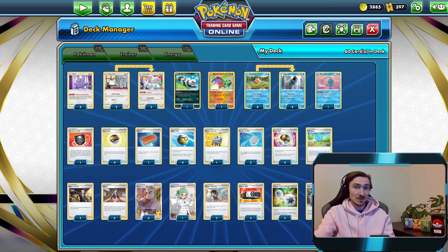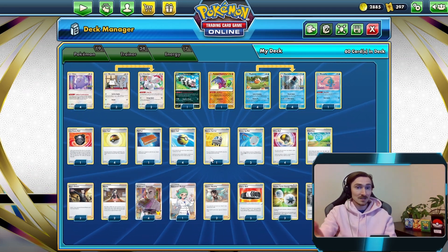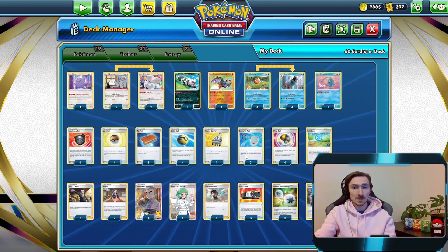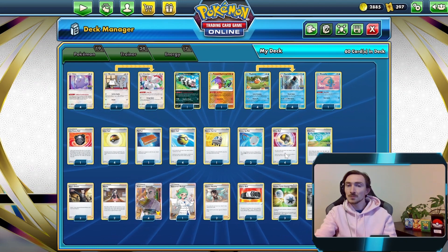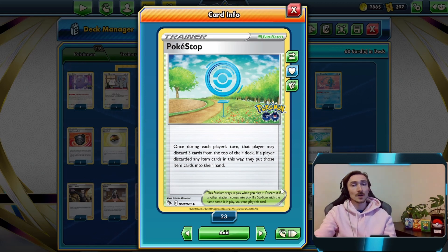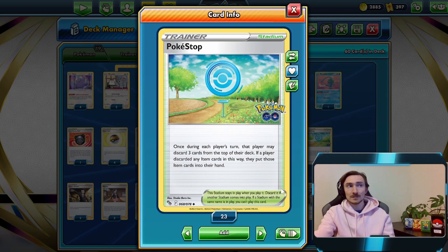One copy of Rescue Carrier - since all of our guys have 90 HP we can get them back if we need them, and it effectively brings us up to six Ditto in the deck. Three copies of Scoop Up Net - it's essentially our pivot for switching and a way to get more Zigzagoon pings out. Four Ultra Balls - it's our only card that can search out Gyarados, so use it sparingly. Two copies of the new Pokestop Stadium - lets us discard the top three cards of our deck, grab any item cards we find there and put them into our hand to get those Magikarp and Gyarados in the bin.